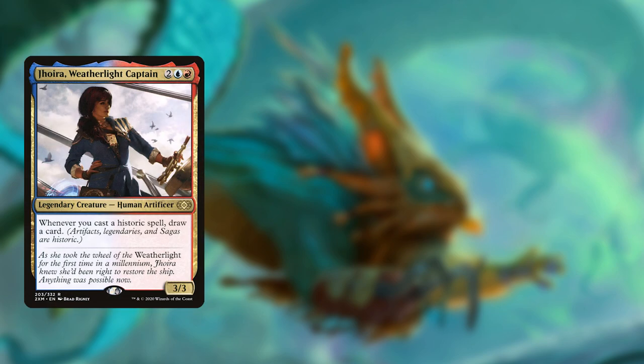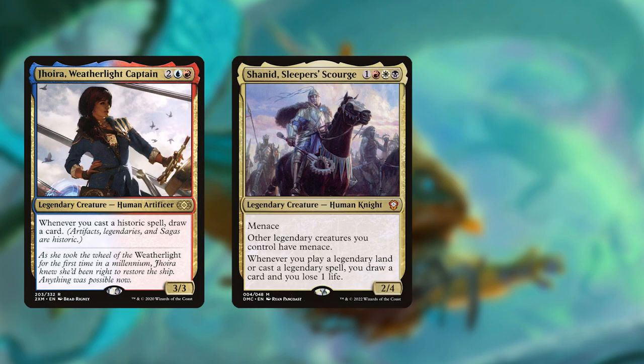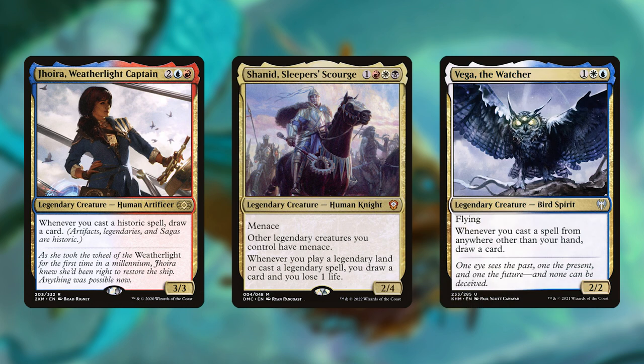Now that we have the deck's win conditions outlined, we can go over some of the cards that can help us get to them. First, we have some great card draw from creatures like Jhoira, Weatherlight Captain, Shannid, Sleeper's Scourge, and Vega the Watcher. Both Jhoira and Shannid trigger off of casting legendary spells, with Shannid also triggering off of legendary lands.